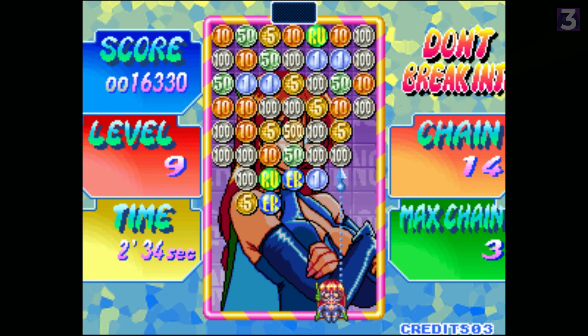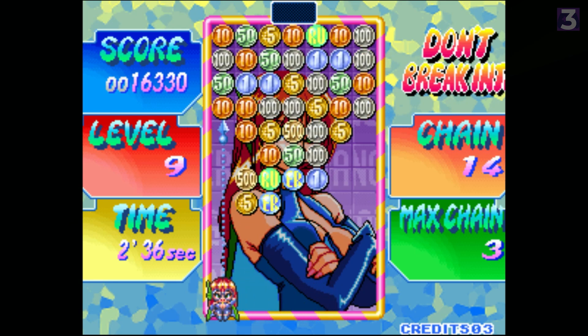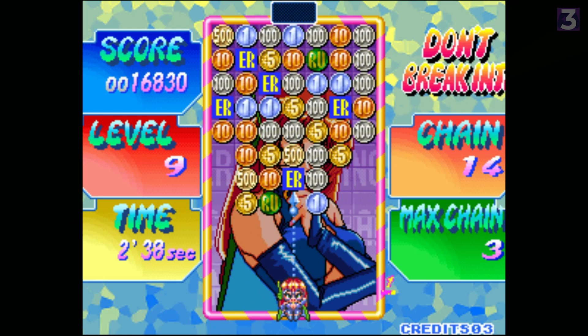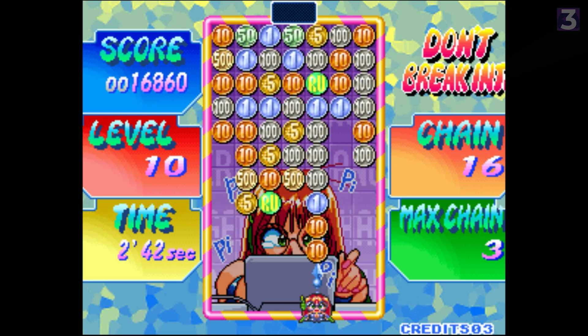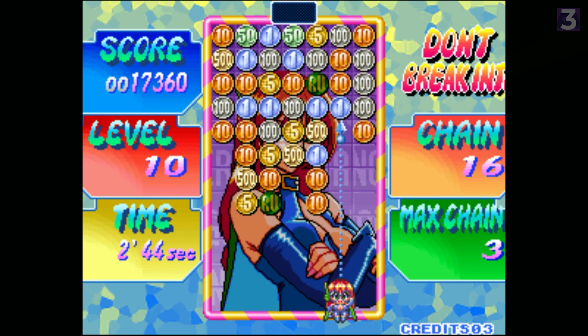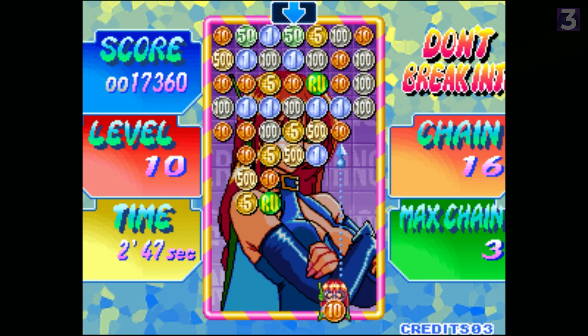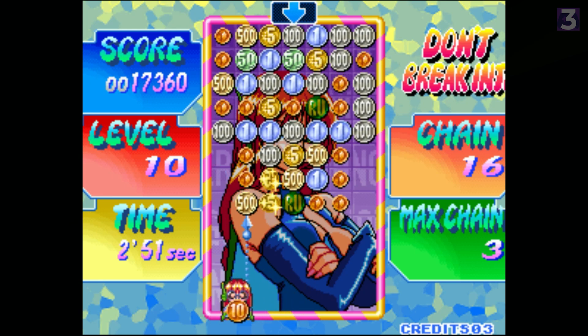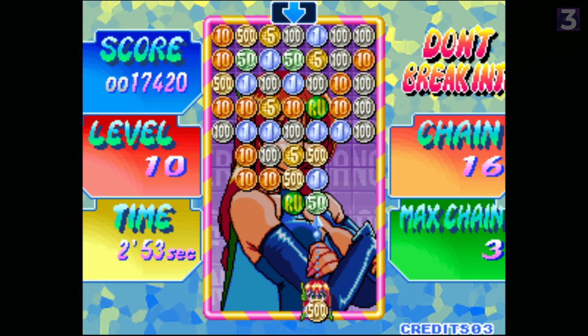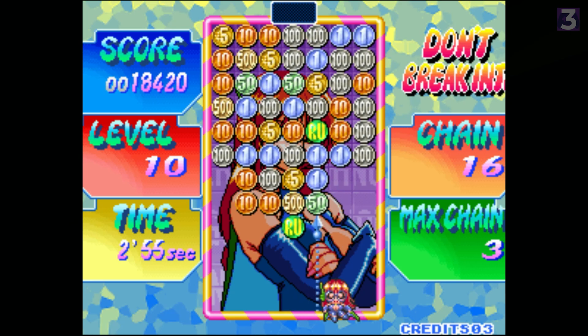There are two power-ups which have to be combined to activate. One clears the coins of one type, and the other upgrades all coins of one type — aim for the hundreds to make them 500s. The game has the usual versus CPU and versus other player, but also a straight single-player mode where you score chase as the currency falls faster, and it's a good place to practice. And that's Money Puzzle Exchanger: a neat little game that combines the usual match-three style of puzzle games with more of a twist, and plenty of economic inflation as a bonus.